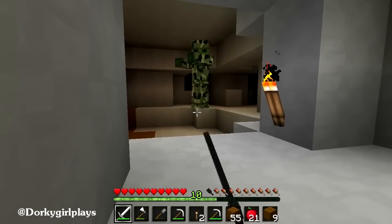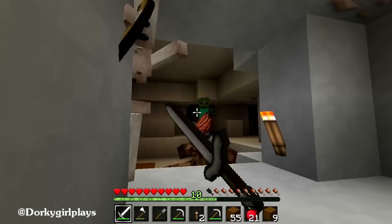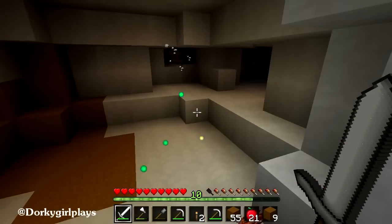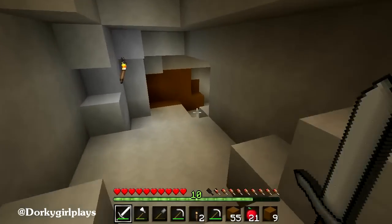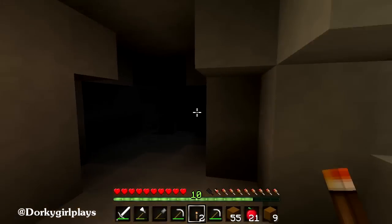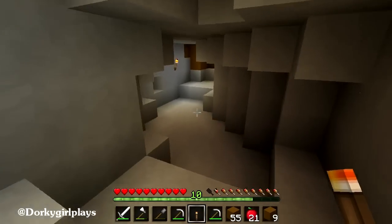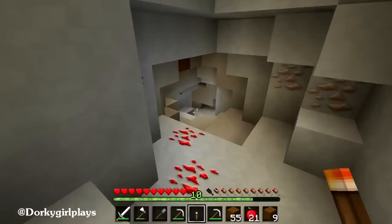The zombies have armor and stuff on them. They have little camo outfits — some of them do, some of them don't. I don't think we go this way though. Stop trying to hit me, you jerk. I remember going this way and then got turned around. I'm going to leave this iron for now because I've got plenty. I just want to get out. I have two torches — I'm going to light this up so that nothing spawns and jumps down onto my head. That would suck. I think we came from this way. Pretty sure we did.